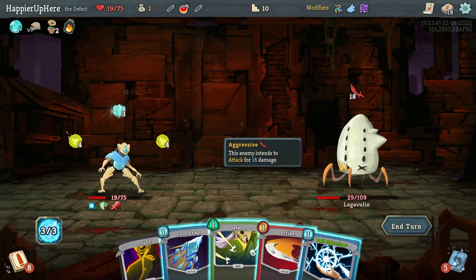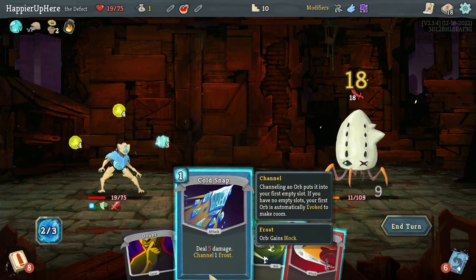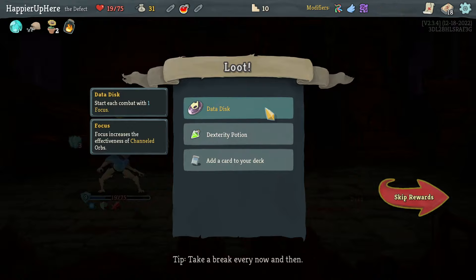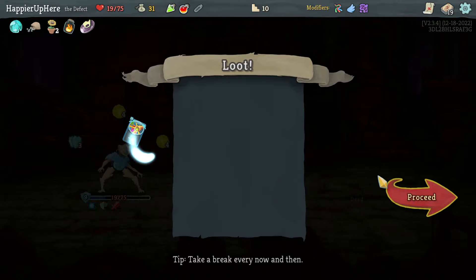I wonder if instead of Leap and Defend I had played an attack card with the Fire Potion and the orbs — maybe that would have been enough. But since I don't have enough at the moment, I'll save the Fire Potion for later. There's a chance I could have perfected this one. We got Data's Third — each combo gives one Focus — that's great. Also a Dex Potion and another Defragment.